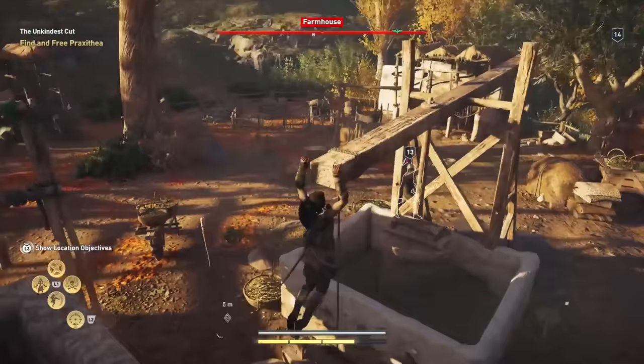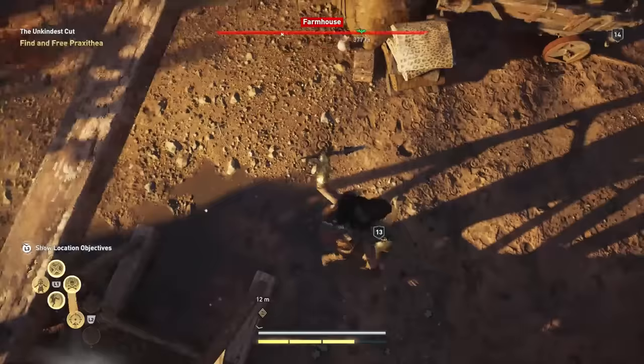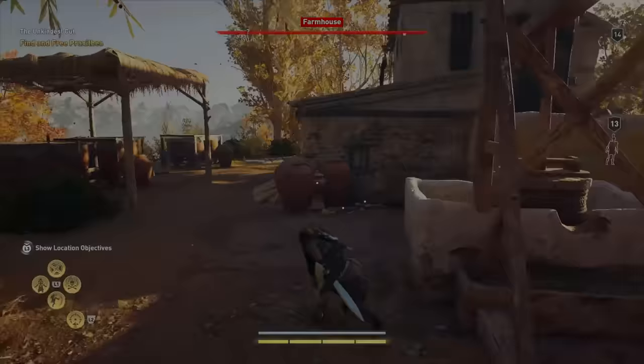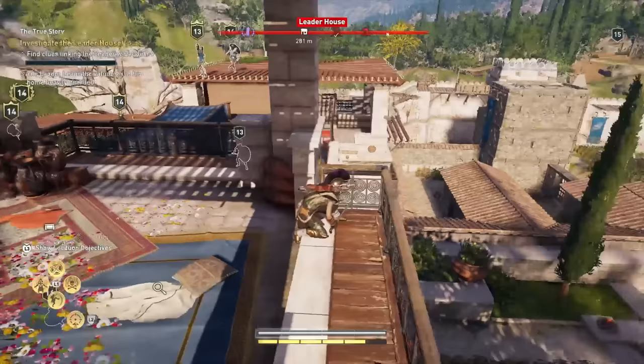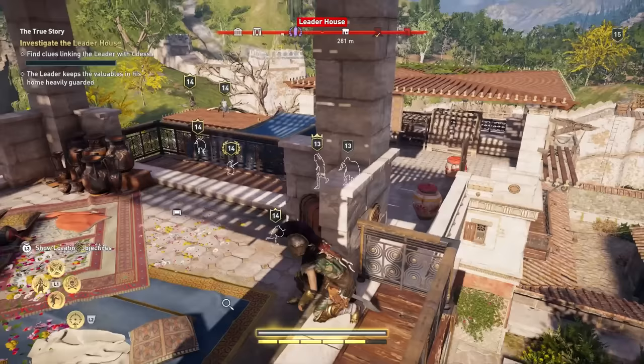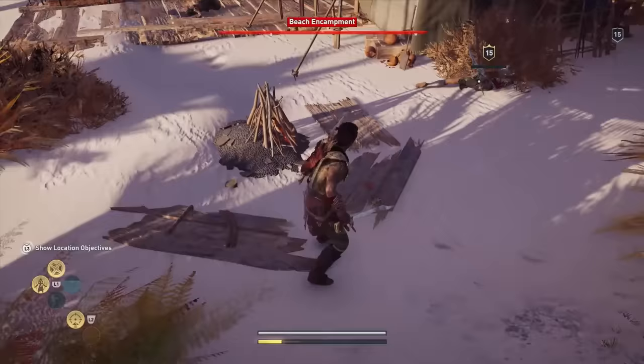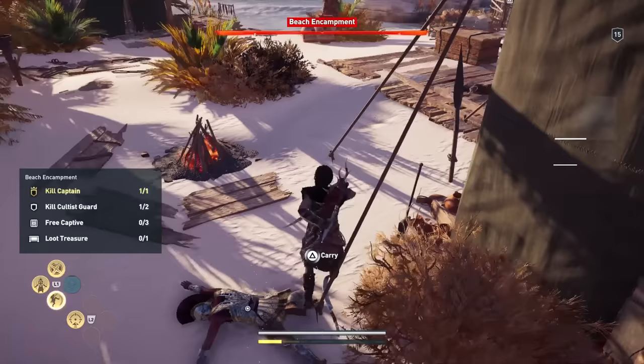Speaking of assaulting forts, the next thing to know is that a height advantage makes a huge difference. Getting above your enemies and forcing them to come to you will give you a much better chance of survival than just charging in at ground level. For one thing, it gives you a better line of sight for using the bow. Secondly, the guards tend to be a bit indecisive as soon as going up a ladder or climbing a building is involved. So if you can bottleneck them by getting up high, you'll most likely be dealing with a trickle of bad guys rather than one big cluster. Of course, raiding forts and killing enemies means one thing, and that thing is loot.